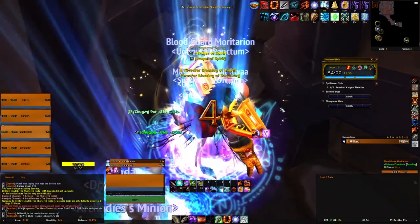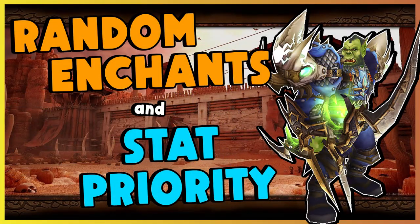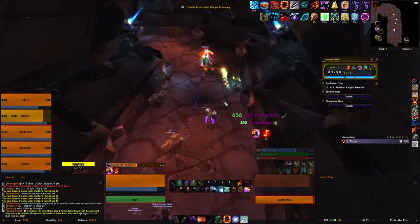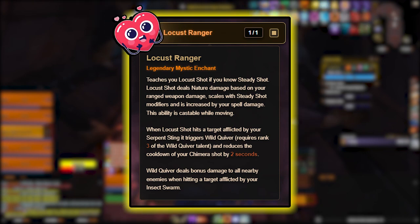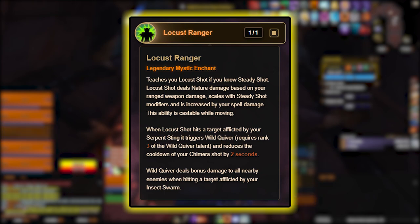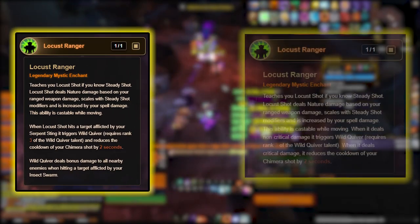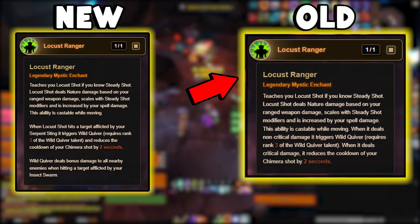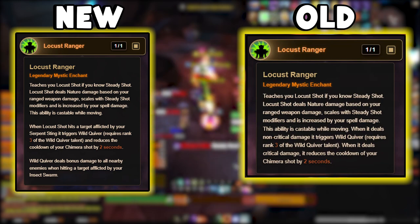It wouldn't be a proper build guide if we didn't start things off by talking about the random enchants and stat priority. Let's talk about the legendary RE — a returning favorite of mine — Locust Ranger. This legendary enchant has been reworked quite extensively since the last time I used it, so let's pull up a side-by-side of what the enchant was looking like in the previous build guide.